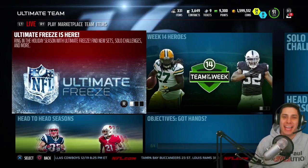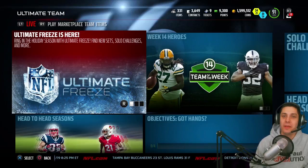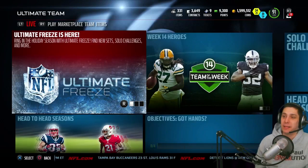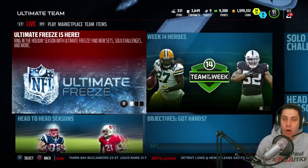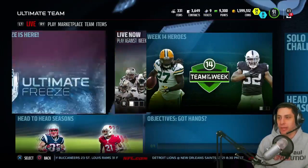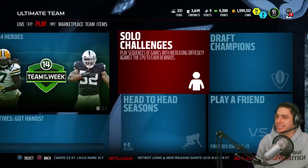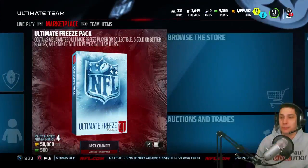Hey, what's going on guys, Clickwood here back again bringing you guys another Madden 16 Ultimate Team pack opening video. What we're gonna be doing today is opening the bundle that is currently in the game for the Ultimate Freeze promo. There's all kinds of new content in the game right now — there are presents, out of position players, and Ultimate Freeze stuff.